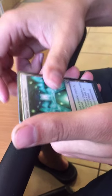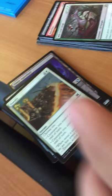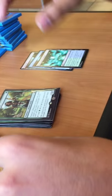We got a Gruul Turf, a Flash Freeze, a Cement Growth Chamber, and a Noble Hierarch — with a foil Fortify. This card's got some value to it. I think I've basically paid for this box. Go ahead and sleeve that up, throw it in with the rares.